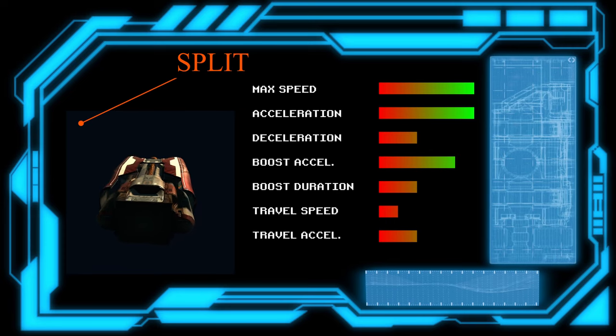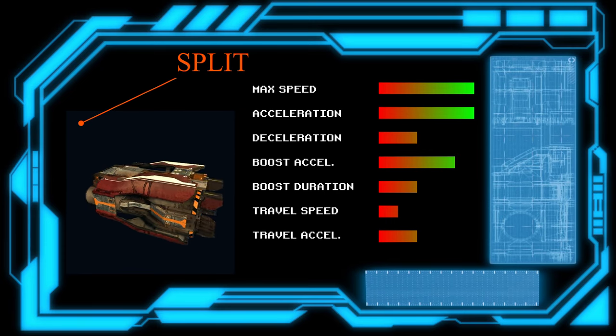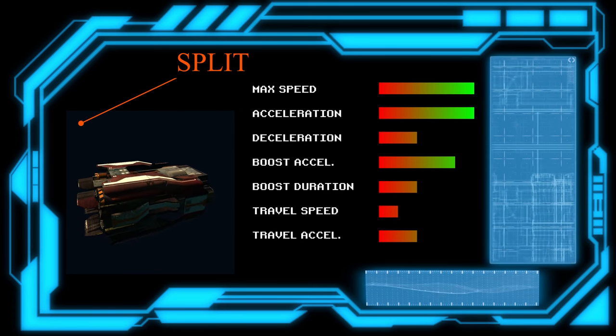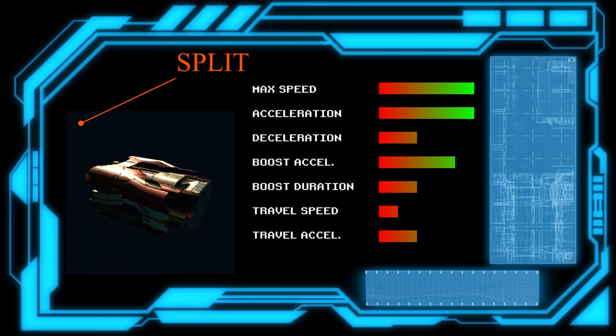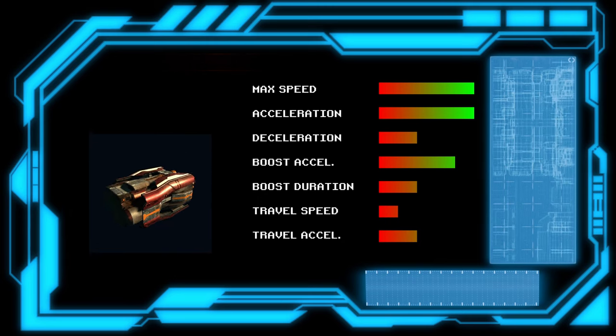If we look at how Split engines compare to the other races, you'll see they went all in for speed, but only at normal speeds. Their travel mode is slow — very slow. Yet the Split are all about extremes, so this fits very well with them.